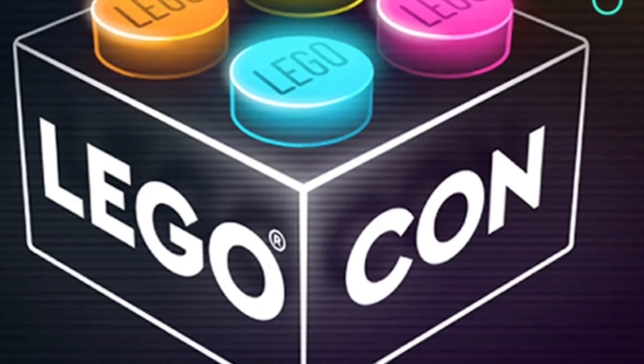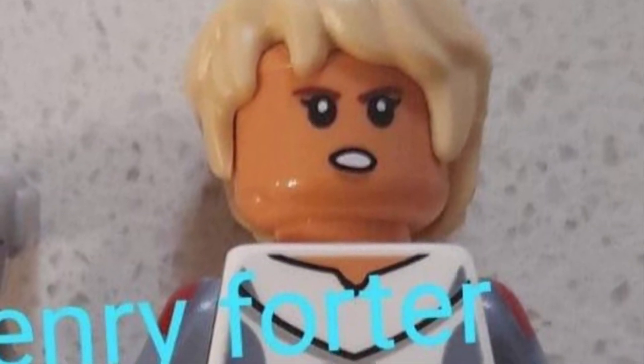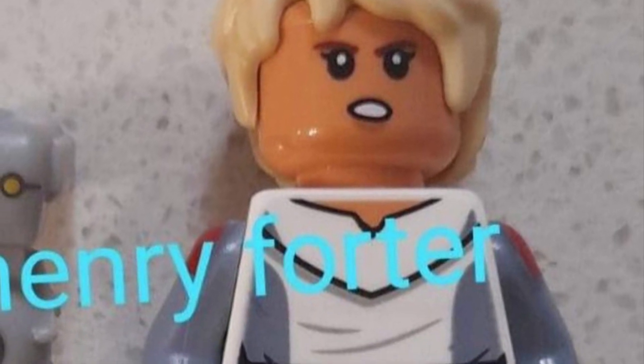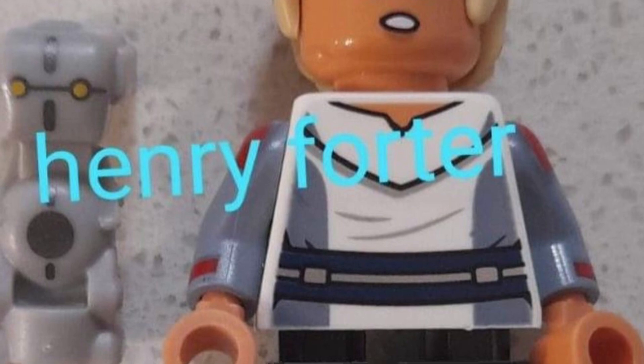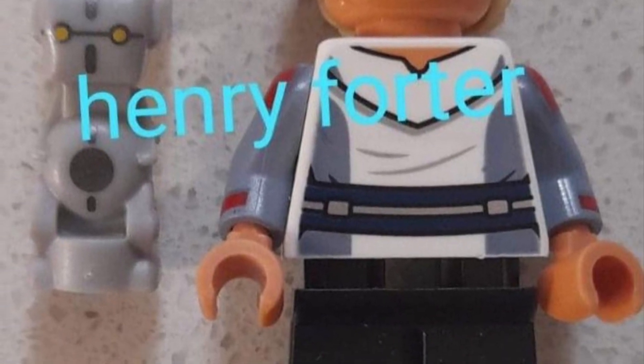The first one we got a look at already — the main minifigure form — is Omega and Toto 360. Omega looks really awesome. I love her arm printing and the nice printing overall, using the short legs and the blonde hair. She's going to go really well with our other Bad Batch minifigures, and perfect for the new Bad Batch Season 2 coming out this year.